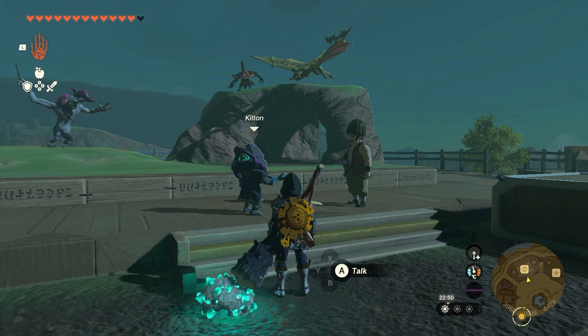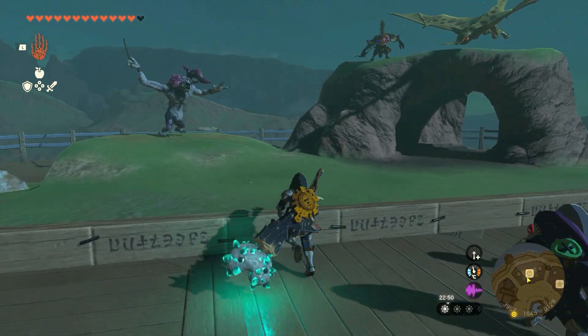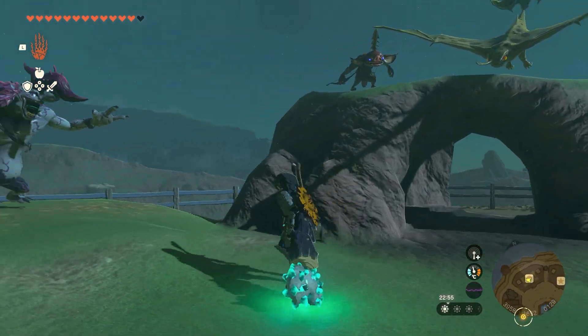This is a quest where you need to go and take a picture of a Horriblin — any colour will do. Bring it back, they'll make a model, you put it on the diorama and you're good to go.